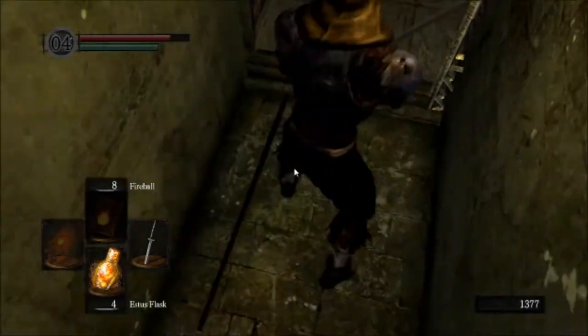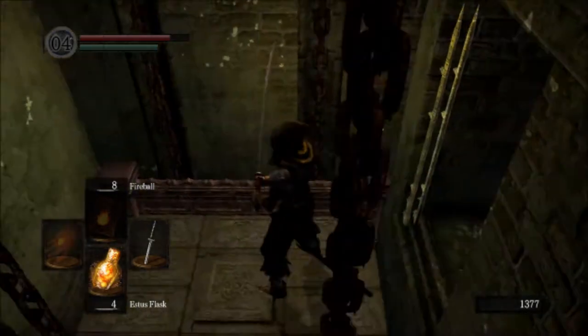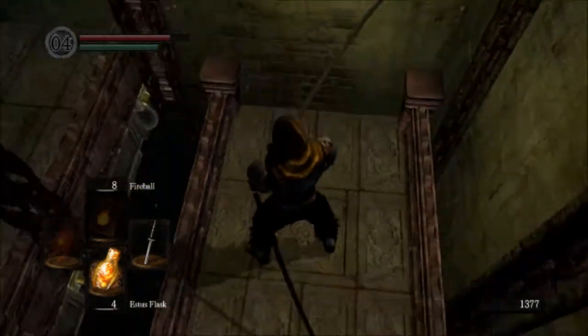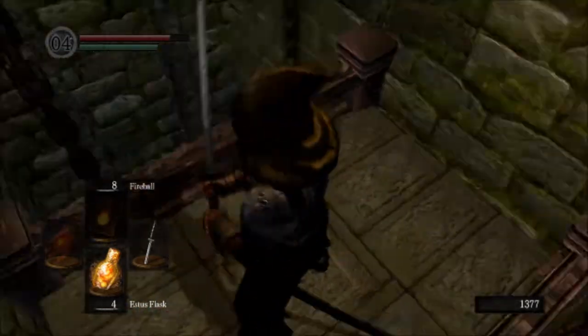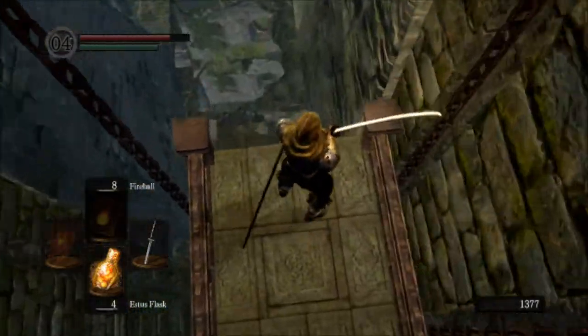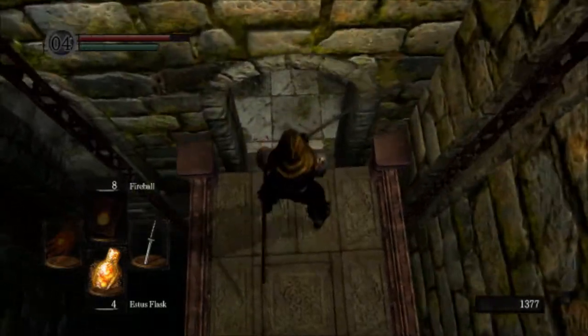This is a shortcut to Fire Link Shrine where you were at the start. This unlocks the shortcut between here and Fire Link Shrine should you ever need to get back up here — and you will eventually. Unlocking all these shortcuts lets you get around the map faster, and in the future when you need to return to certain areas, lets you do that more quickly as well.